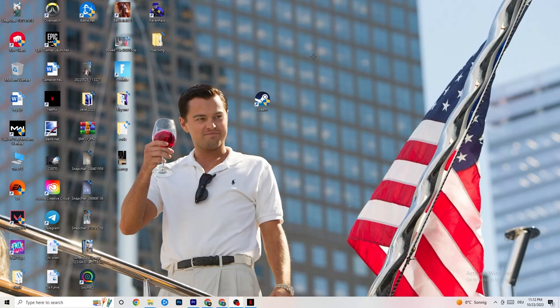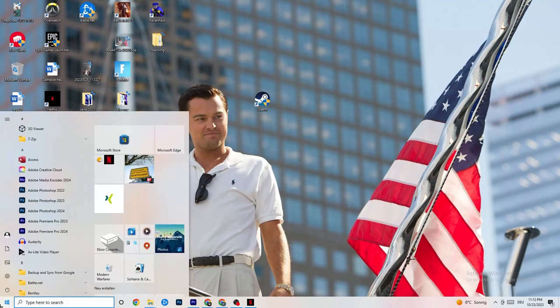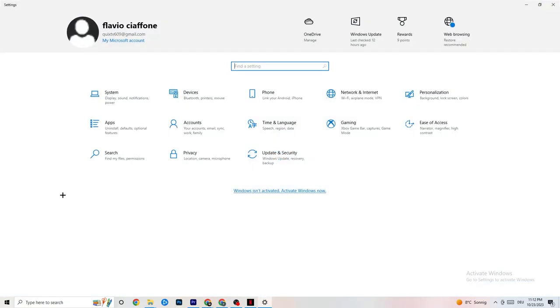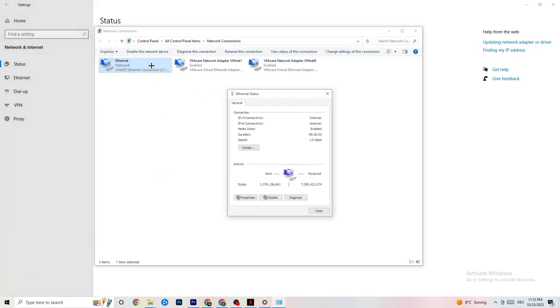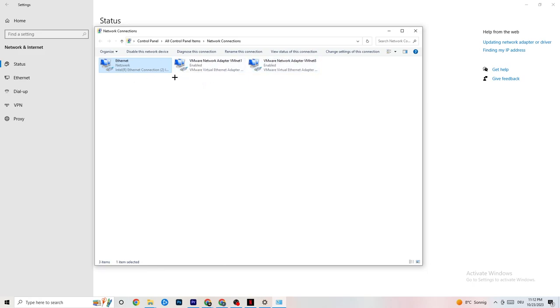If that doesn't work, it could be an error on your PC. Navigate to the bottom left corner of your screen and click the Windows settings symbol, or press the Windows key on your keyboard. Click onto Settings and then click onto Network and Internet. There's a lot of data in this tab — click onto Change Adapter Settings. You can see which one you're connected to: Ethernet is a wired connection, Wi-Fi is wireless.